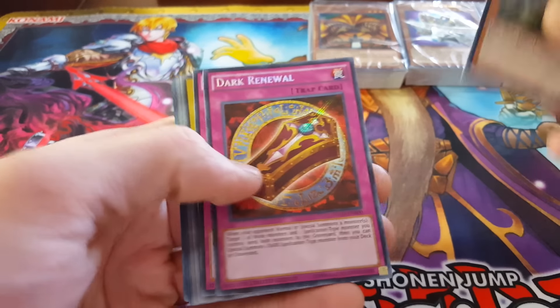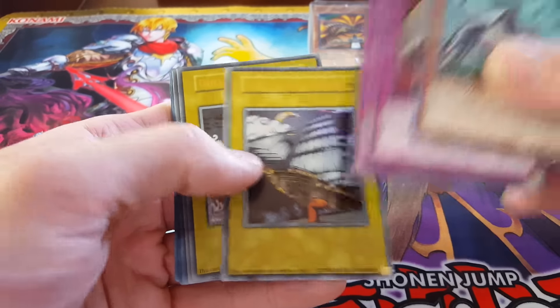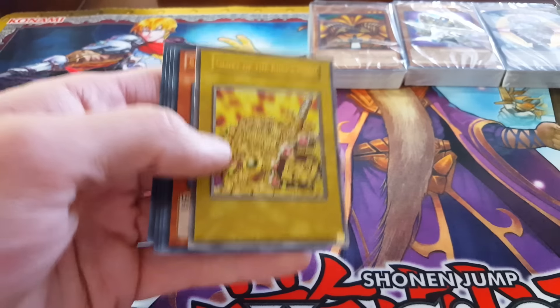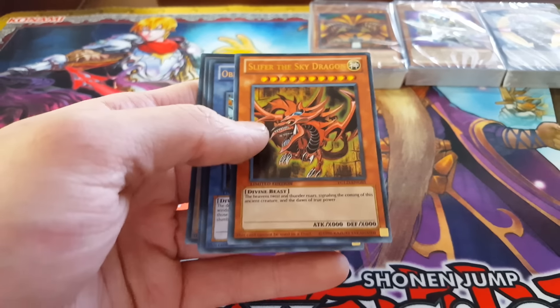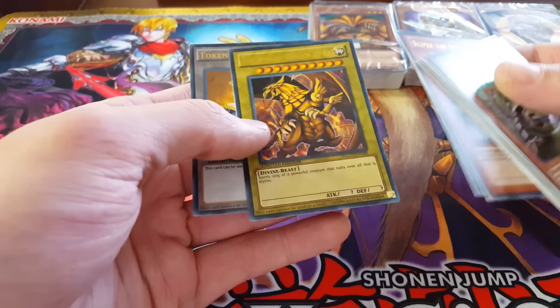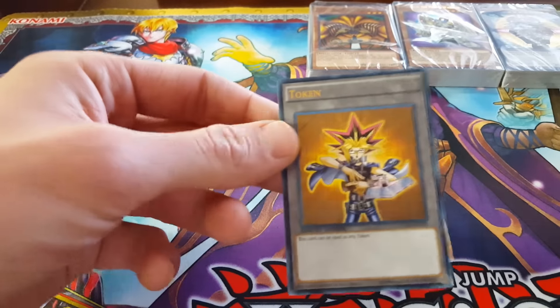Electromagnetic Turtle. Dark Renewal. Black Illusion. Set sail for the kingdom. Duelist Kingdom. And Glory of the King's Hand — this will get you into Pegasus' tournament right here. This is what Mai gave to Joey. Slifer the Sky Dragon. Obelisk the Tormentor. And the Winged Dragon of Ra — all three Egyptian God cards, the originals. And then you get this exclusive Yu-Gi token card, not found anywhere else except in this set right here. So that's amazing.